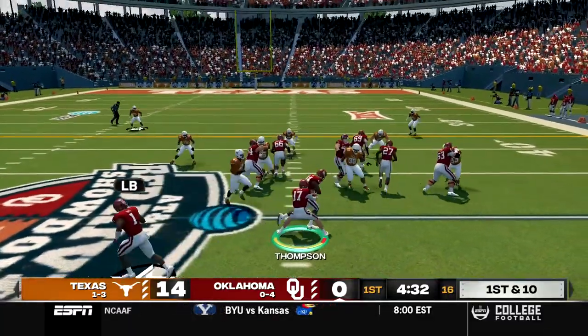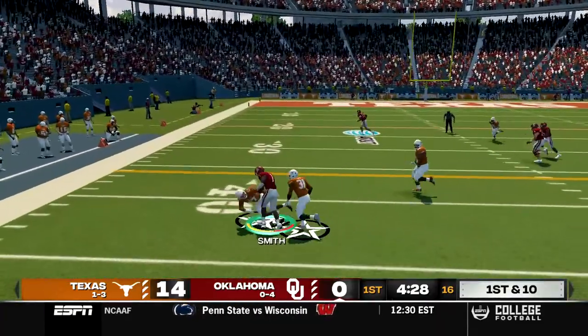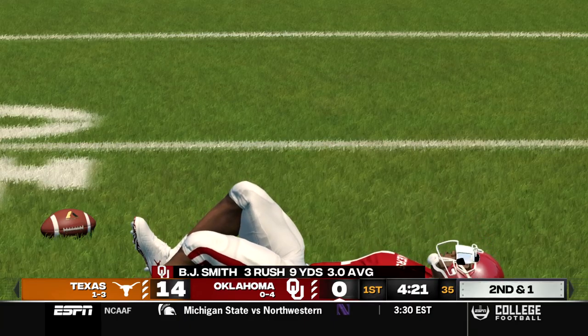First and 10, we try the option play, fake it to Edmonds and pitch it out to the outside to BJ Smith who needed Shannon Montgomery to make that block but still gets about a nine yard gain. And BJ Smith is injured again. We lost him last week and it looks like we're losing him again.